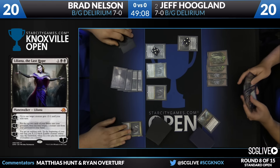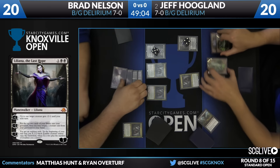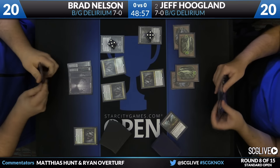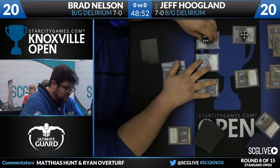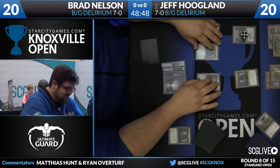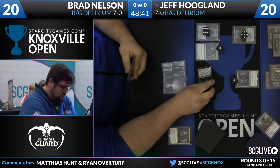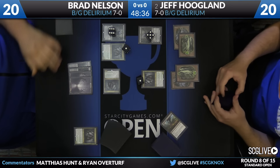Brad's turn four is a pair of Grim Flayers to replace that first one. Jeff plays one Flayer — does he also have two? No, it is just one. Back over to Brad Nelson. Brad will be able to use his Liliana to check the Grim Flayer on Hoagland's side and also attack with his still 2/2 Grim Flayer. Hoagland says to target the one that's already small, but Brad says no thanks — shrinks down Jeff's, swings with his 2/2. Jeff does not have Grasp up, so two damage will connect.